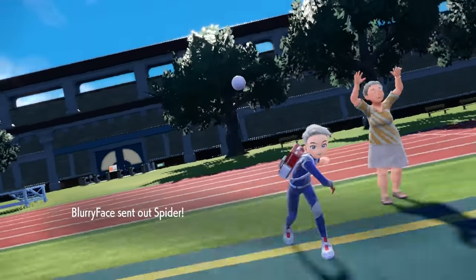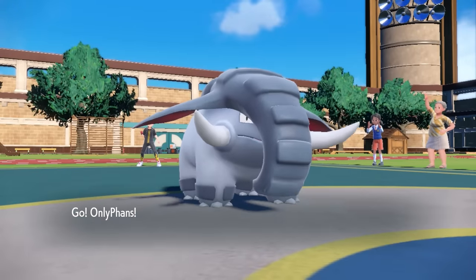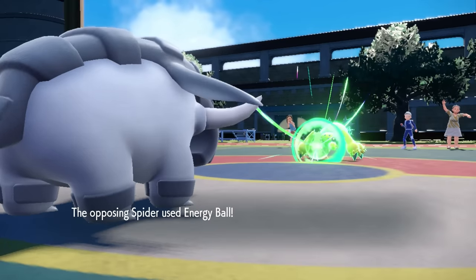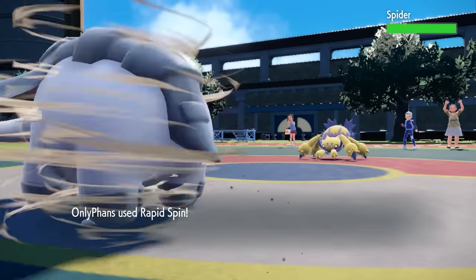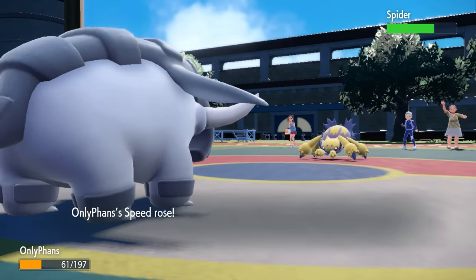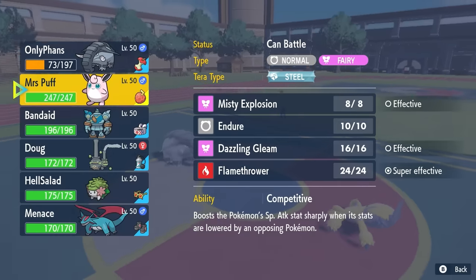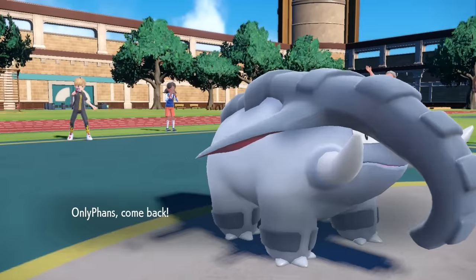So I have an opponent here that's got a pretty scary team, and they also have a spider. This thing is an interesting lead with the Donphan, because most of the time it's going to set up Sticky Web. So I'm thinking they're going to go Sticky Web and I can rapid spin them right away, break this thing's sash. Instead, I get a ball of energy right to the trunk. That does a bunch of damage, breaks my Sturdy, and I rapid spin nothing. So that did not really work out for me. I've had this exact lead scenario where that worked out before. It doesn't this time, so no rapid spin for me today.